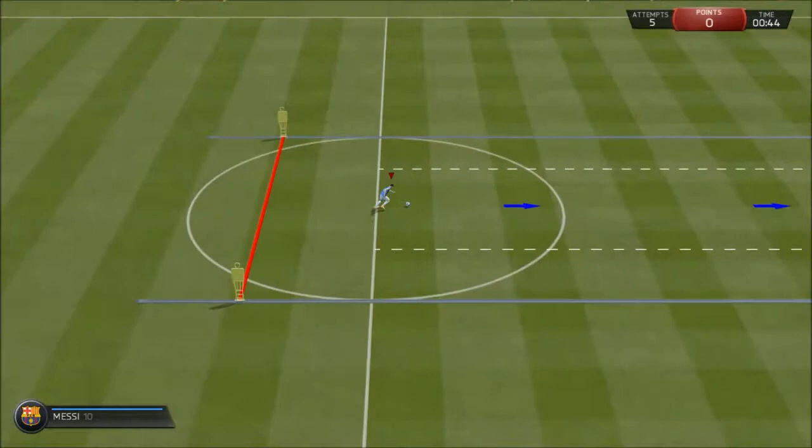The first one is the beginner and it's pretty simple. This first bronze level, all you're going to do is just sprint. Hold down the sprint button, sprint all the way down and it's pretty self-explanatory.